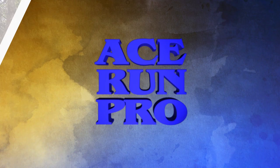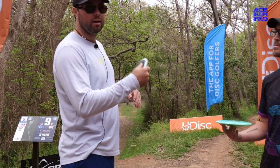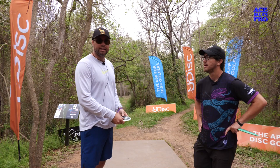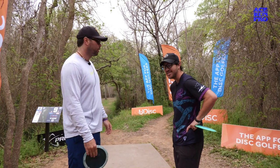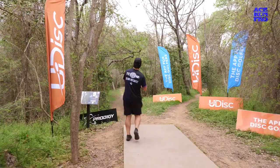Alright, hole nine is a doozy. They are giving us this low ceiling tunnel shot — probably plays like 350 to get all the way down there, that's where your best drives are gonna land. From there you got a sidearm or backhand turnover approach, but the teeth really lie on this tee shot. Landing in the landing zone is super tricky — you've got a couple trees in your way, stuff on the left, stuff on the right, stuff deep. Pick your straight disc, sidearm or backhand doesn't really matter, you just don't want any finish. Good decision making is going to be key here.